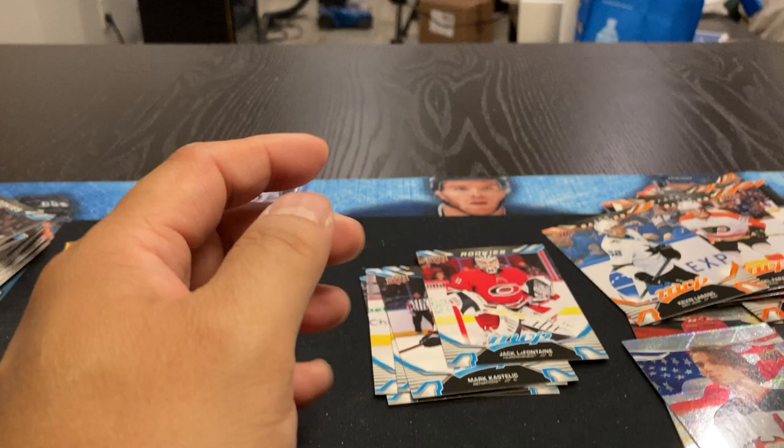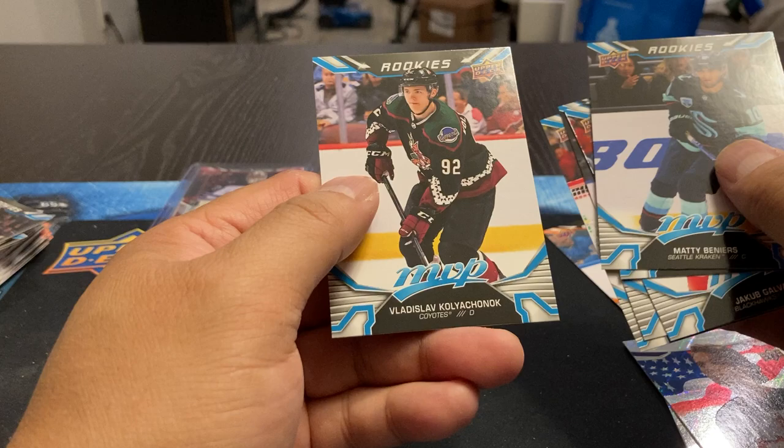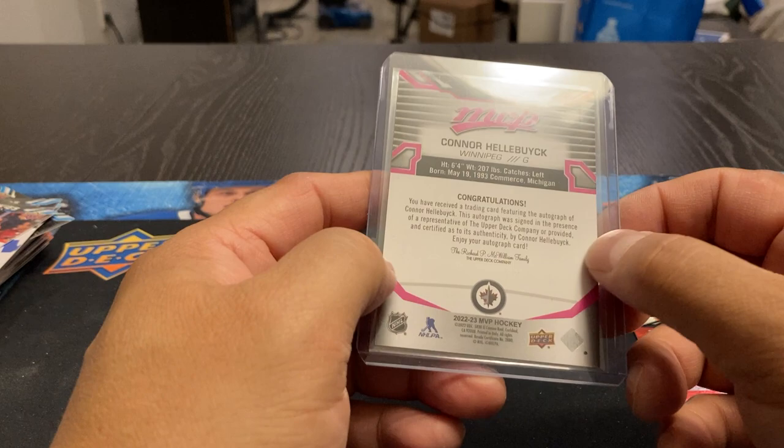I think that was better than the first box — nice. Got some of the rookies out here: LaFontaine, Kastelik, Galvis, Wolanski, Benier, Benye, and Koliach Chinook. But topping it off — the Connor Hellebuyck autograph. I haven't seen too many autographs from this guy, so I like that. I will definitely keep that for my collection.